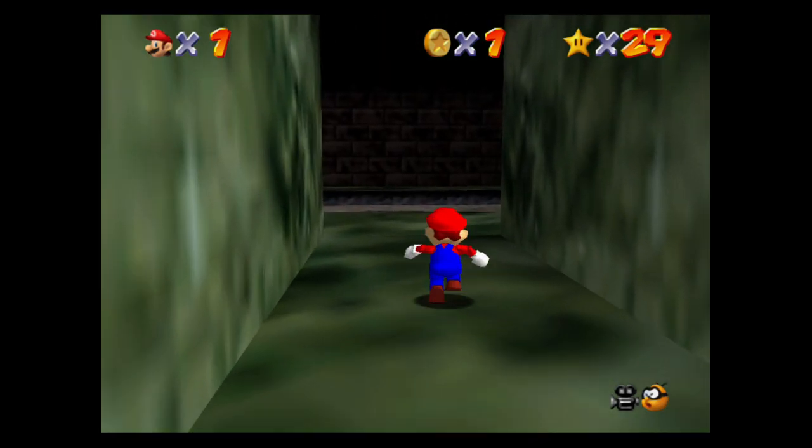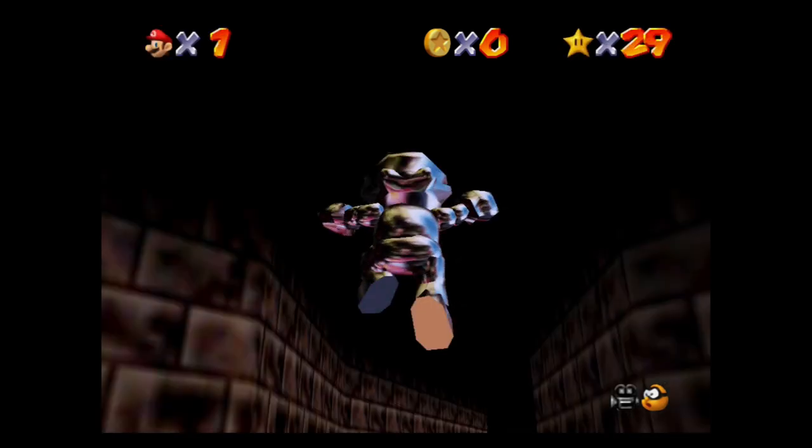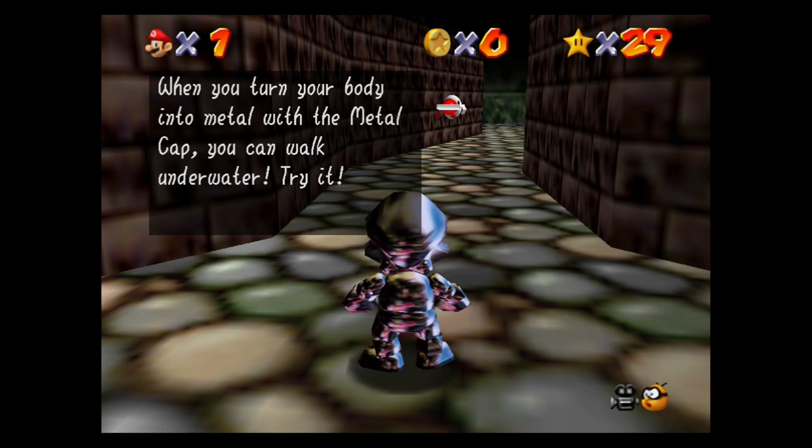Once inside, this is the secret exit. There's another pool of mercury that you want to jump in right here. And now you are transported to the secret exit of the secret stage, and you start off with a metal cap.